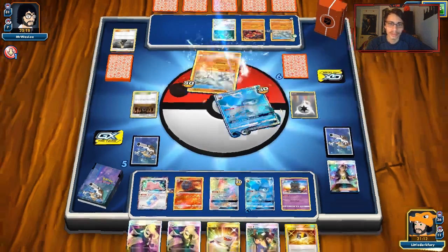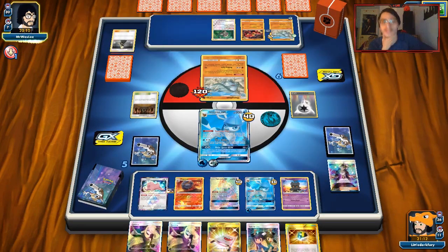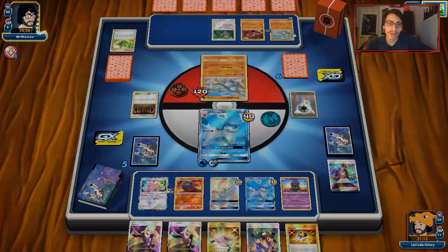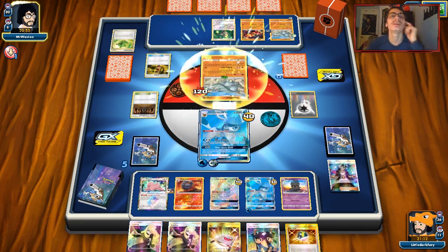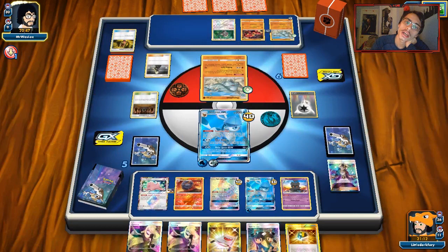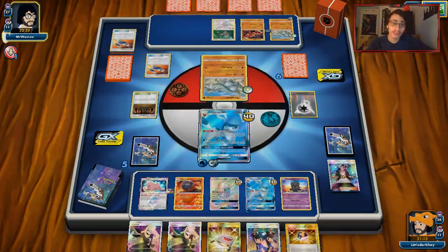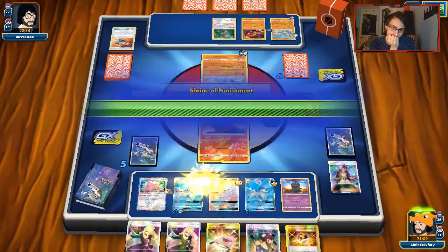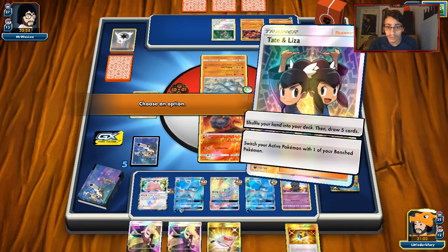We have Acerola. We can break that Sturdy. We'll see if he Last Chance Potions. Life Herb — and he got Heads. The bench heals. He Last Chance Potions and does that in the same turn. This man defeated the internet — he defeated the internet! You gotta be kidding me. Custom Catcher? Good thing this is in her hand. Shrine though, man — Shrine is not good. We can Faba a Shrine away but it might be too late for that.